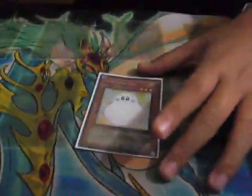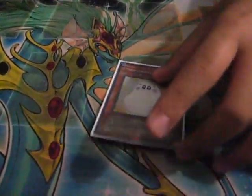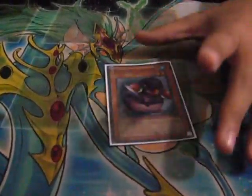First off, one Marshmellon. It stalls and is flipped up — the opponent takes a thousand damage, so it's good. Penguin Soldier is just a really annoying card; as you know, it gets two cards back. Tuning Wear is a good card, just a good thing to draw with as well.